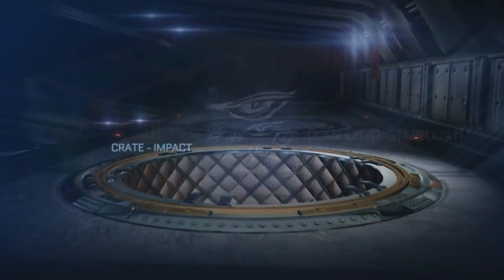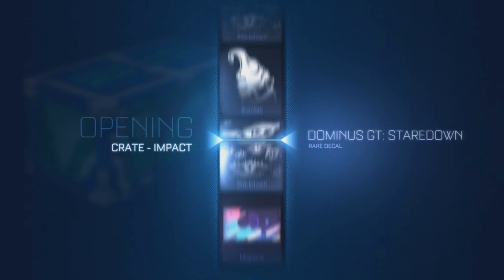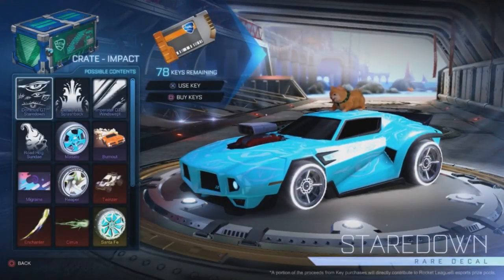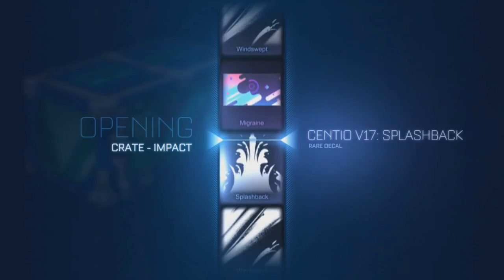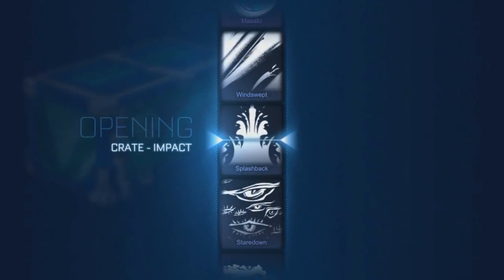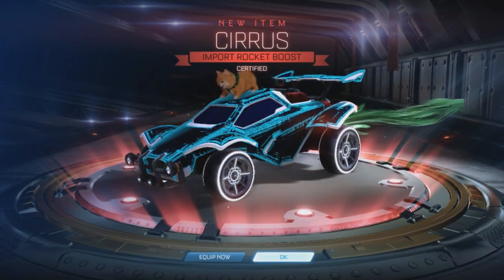Okay burnout — fair enough, I wouldn't mind getting Titanium White Burnout again, I had it before. The way I got most of these crates — I sold one of my grey Apex wheels. Conclusive gave them back — he would never steal them or anything like that. Yeah I sold one for a very decent price. Alright, another Circus Boost import — let's go, the imports are strong today. All certified on that — fair enough.